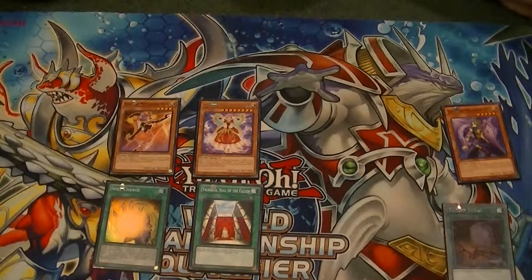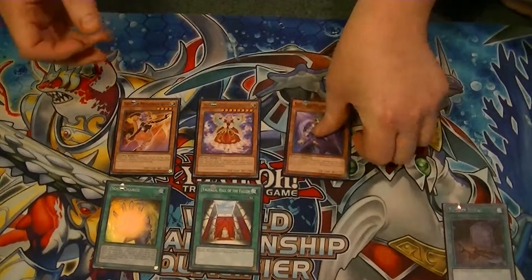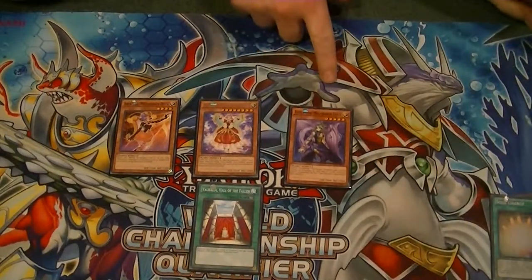Finally, we're going to activate Soul Charge. Pay a thousand life points to special summon Elgie.